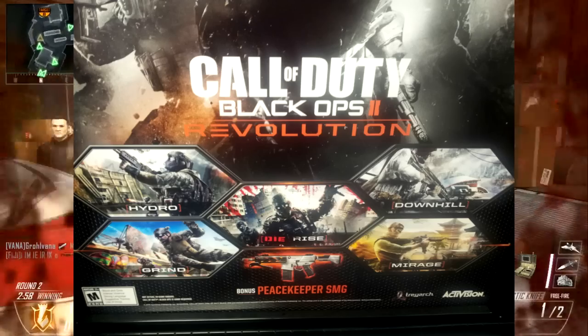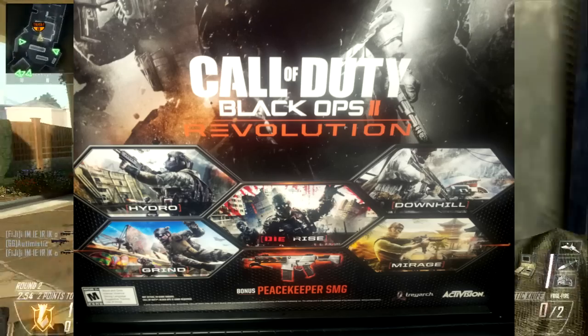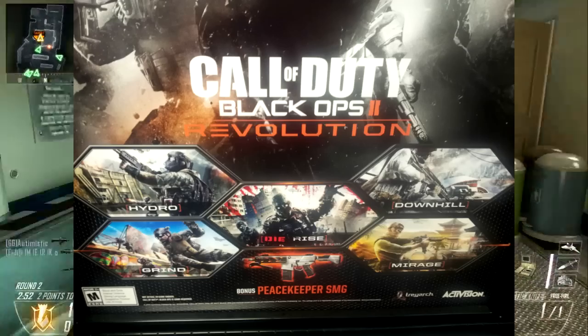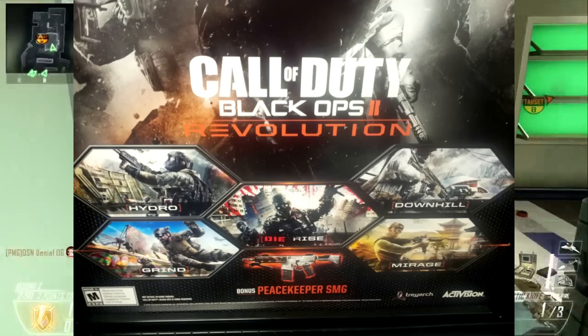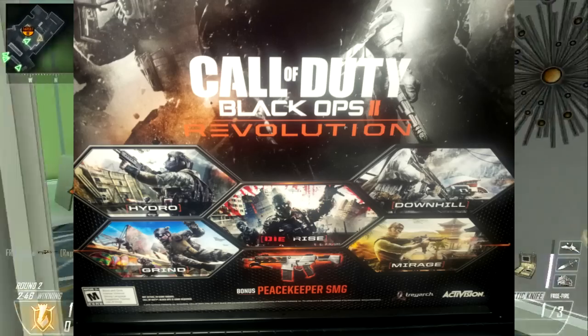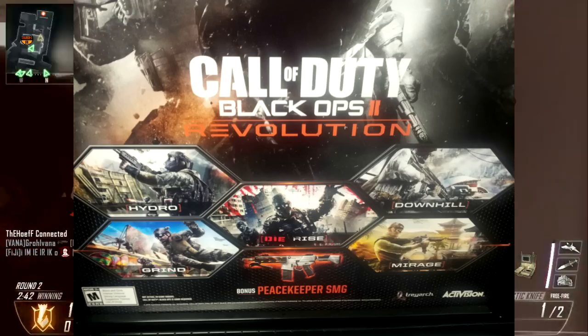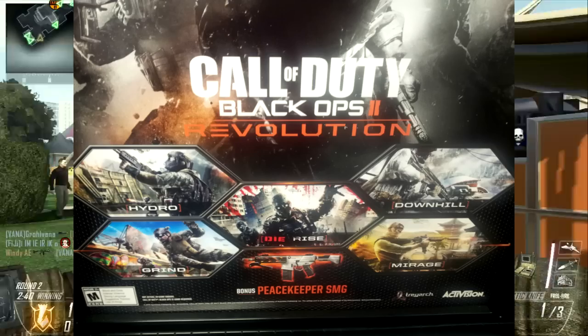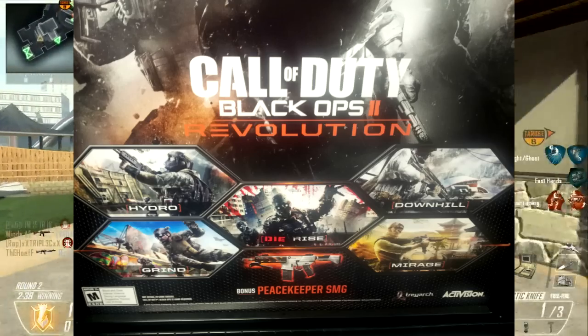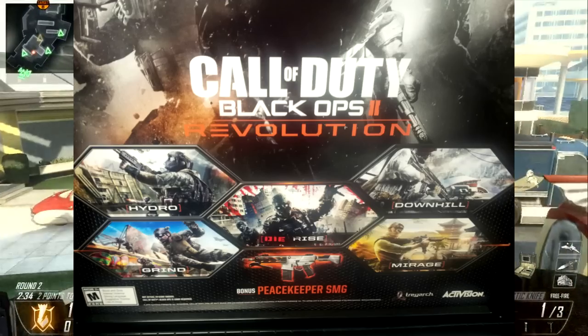And we have Mirage, which, obviously from the name, is probably going to be in the desert — maybe an oasis town or something like that. And for zombies, we have Die Rise, which obviously sounds familiar to Darice. Can't really give any information on this. All you can see from the picture is just zombies and buildings. Maybe it's a remake of Darice, maybe it has something to do with it, maybe it's a completely different map. Who knows?